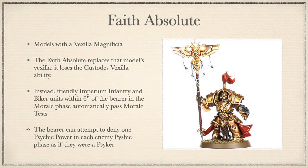On to the F's now, starting with Faith Absolute. Model with a Vexilla Magnifica only. The Faith Absolute replaces the model's Vexilla and it loses the Custodes Vexilla ability. Instead, all friendly Imperium Infantry and Biker units within 6 inches of the bearer in the morale phase auto-pass morale tests, and the bearer can attempt to deny one psychic power per enemy psychic phase as if it were a Psyker. That was lengthy, and it was not worth it. It's not as bad as the other relic banners, but this could really only see play for its anti-Psyker abilities. If pure psychic armies start popping up, you'll see this banner start being taken. On the whole, the minus 1 to hit banner is better, and if you're in soup, you'd want to be taking the 5++ invulnerable banner instead and saving your relic for something else.